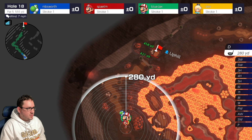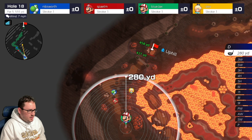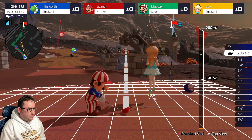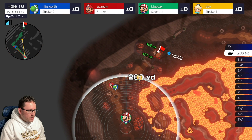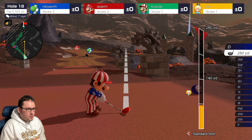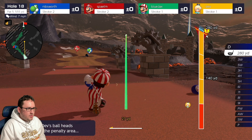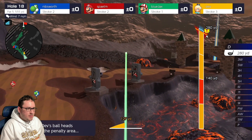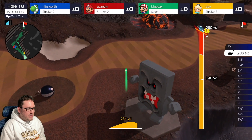Wind is going 7 miles an hour to the left. Try to see if we can aim over on this side. Let's try to aim right... oh no, we got the statue right there. We should be able to get through it, to be honest, but I don't want to risk it — it's too early in the game. So we're gonna hit it right here and we'll Super Backspin it. Yeah, I'm glad we did that, because if not we probably would have hit the Bowser statue there.